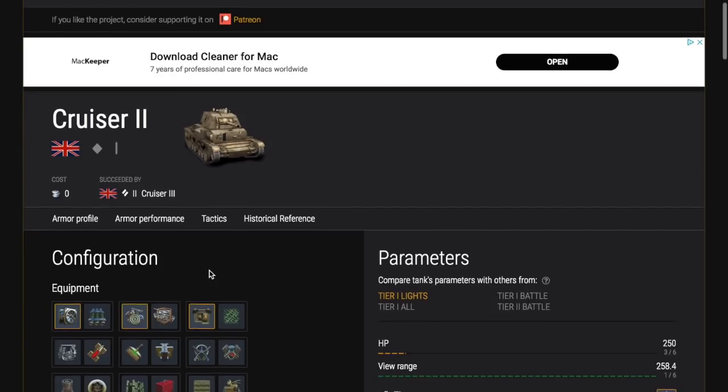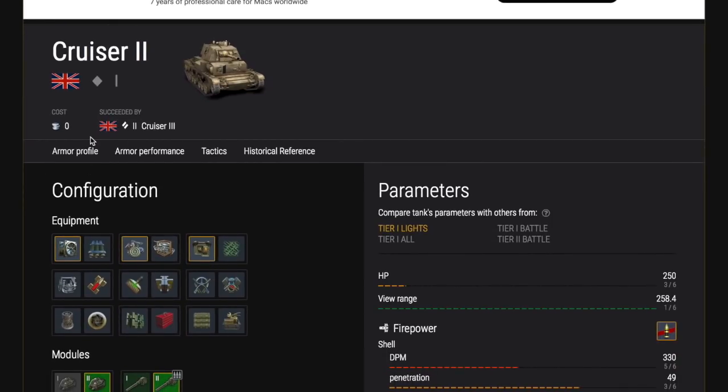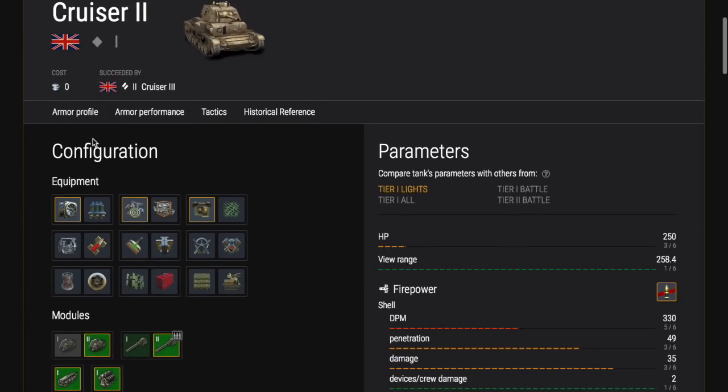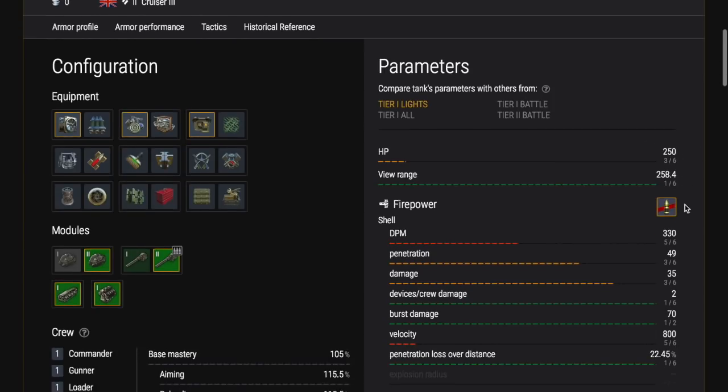The Cruiser 2 is the first tank in the British line. It is a light tank and it is an unusual tank to start off with for one particular reason — it has a magazine. You have two shells in the magazine that fire one after the other very quickly, but they take longer to reload. It's a slightly different play style with advantages and disadvantages.